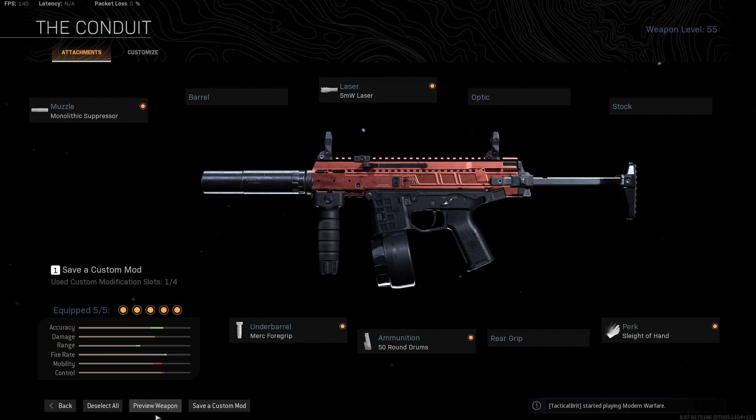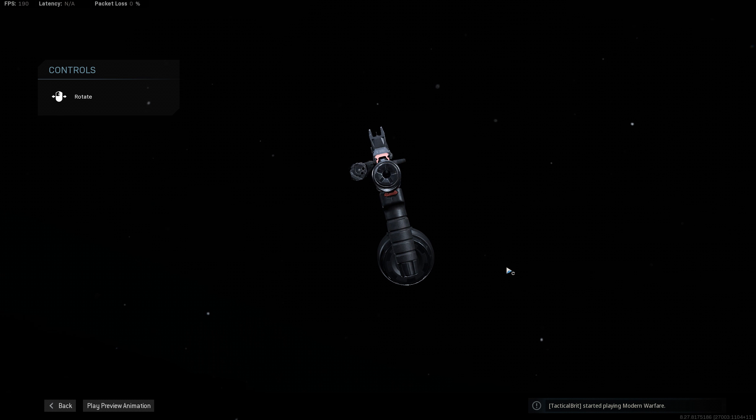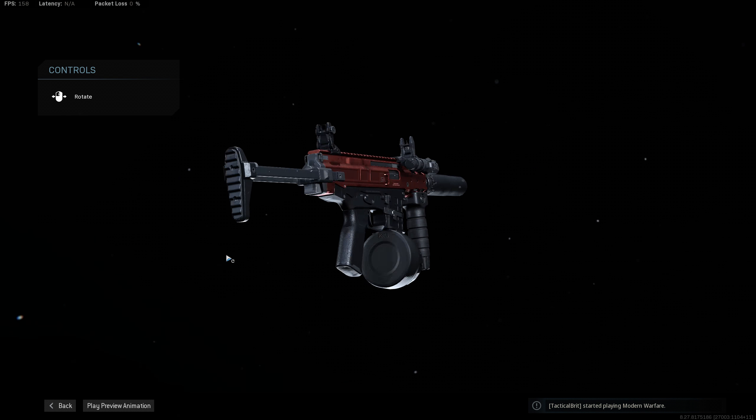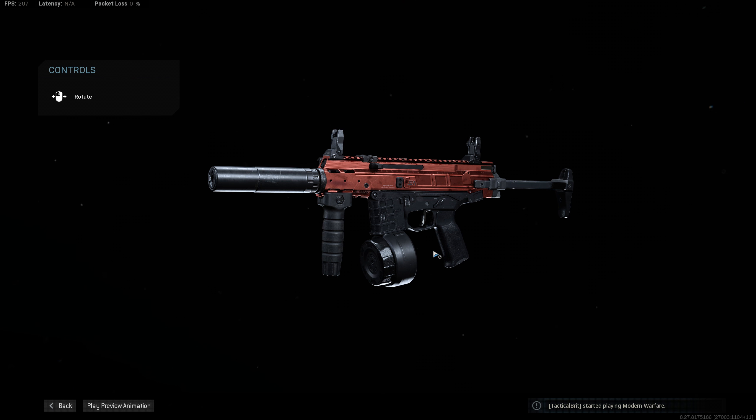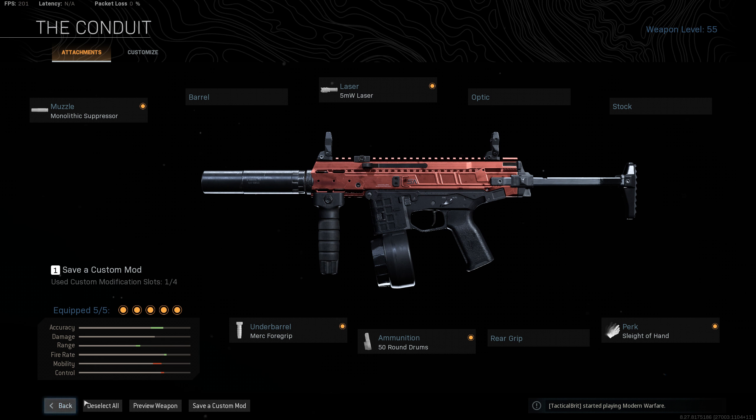This ISO build is almost purely for hipfire — for those close quarter engagements where you're just trying to get rid of a zombie or an enemy player as quick as you can. You can also use it as a weapon to move around the map with because it's an SMG, it's nice and light, so you get fast movement speed.